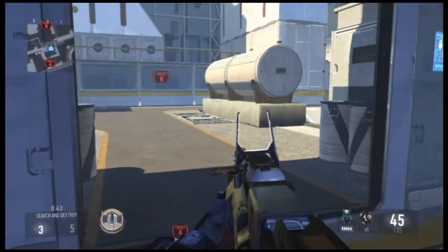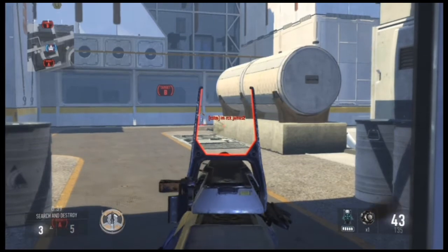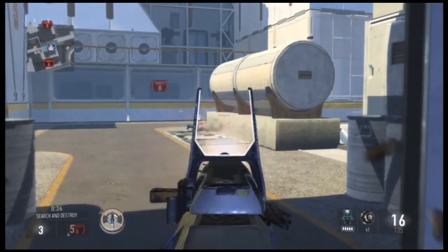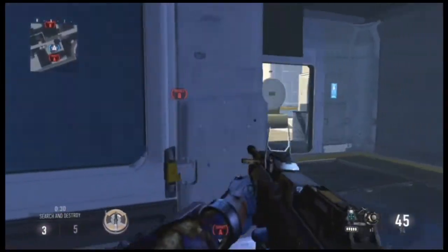Now, you will see me attempt to hit them but fail in the process. A good perk to have while attempting this is Cold Blooded, which will make your name disappear, so if the enemy attempts to aim down sight, they won't be able to see your name through the wall. What is cool about this spot is that you can hit them, but they can't hit you.